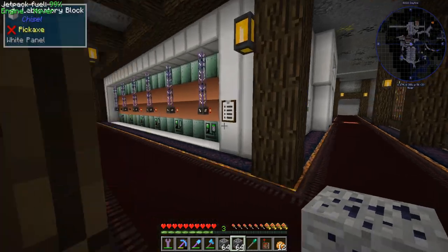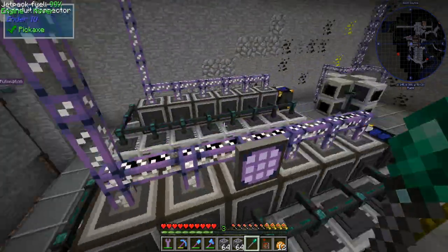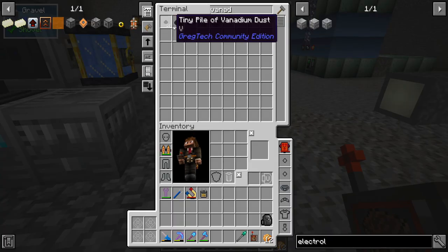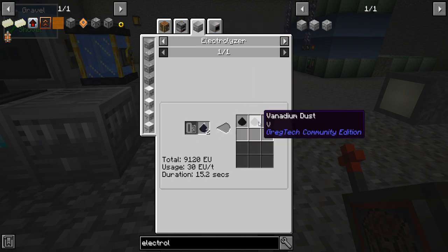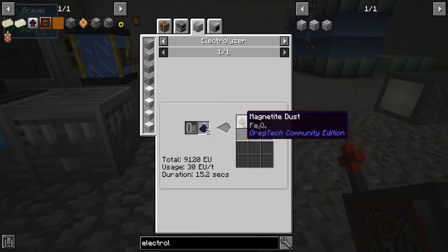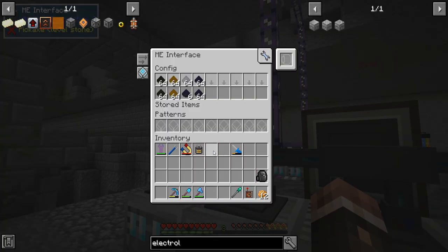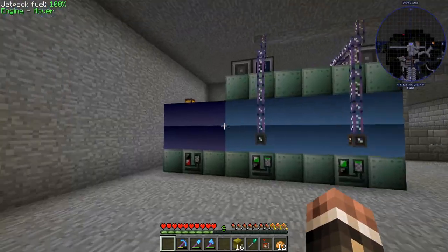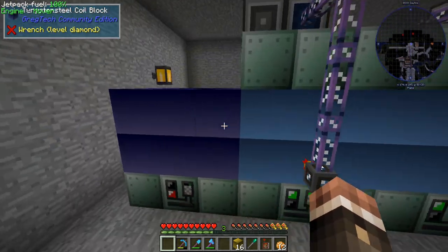I'll buy some of this vanadium magnetite. And we can go shove this through our ore processing system and get a ton of vanadium. Since we really don't need to use those vanadium magnetite dusts to smelt into just three pieces of iron, we have free iron forever. Let's electrolyze it into magnetite dust and vanadium dust, both of which we can use. This magnetite can be turned into iron, but the vanadium is what we want. I didn't quite expect it to be that fast. I expected a slow one like the scheelite and the tungstate, but hey, I'll take it. I'd say we have a nice fade into this beautiful blue right here.